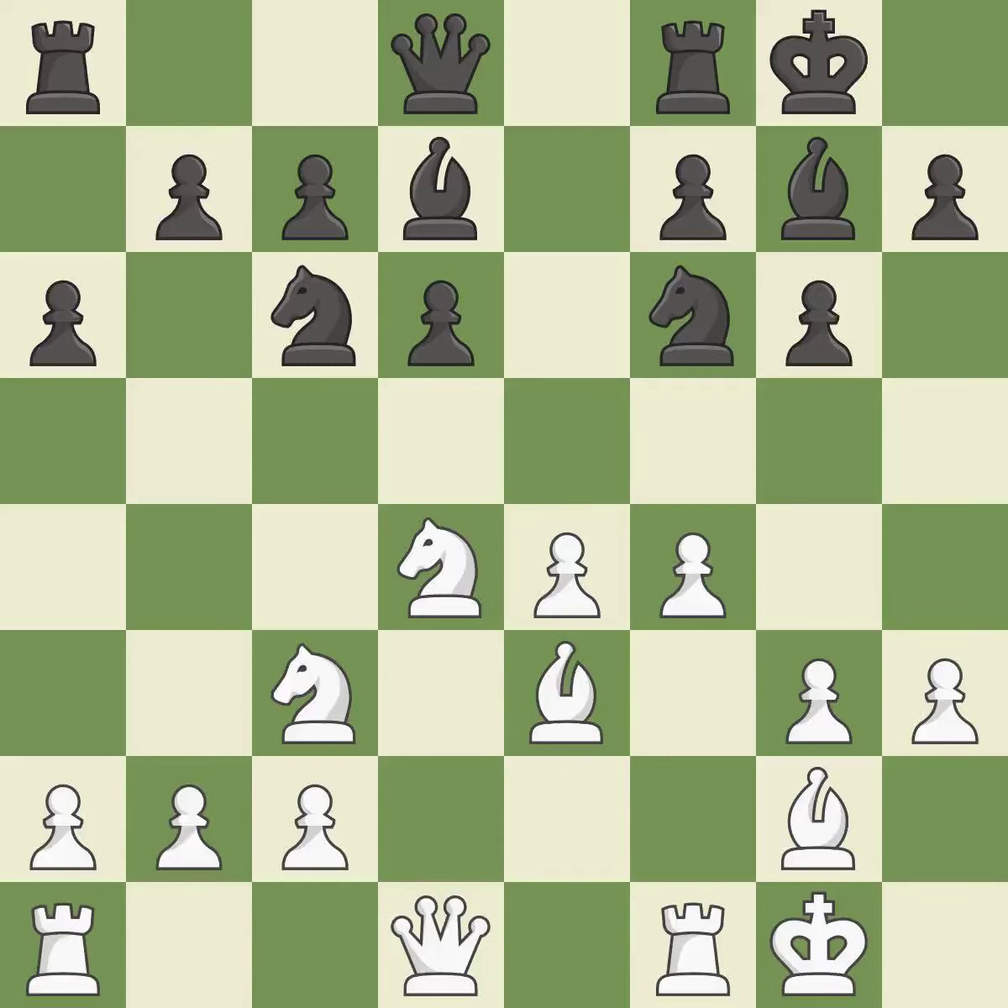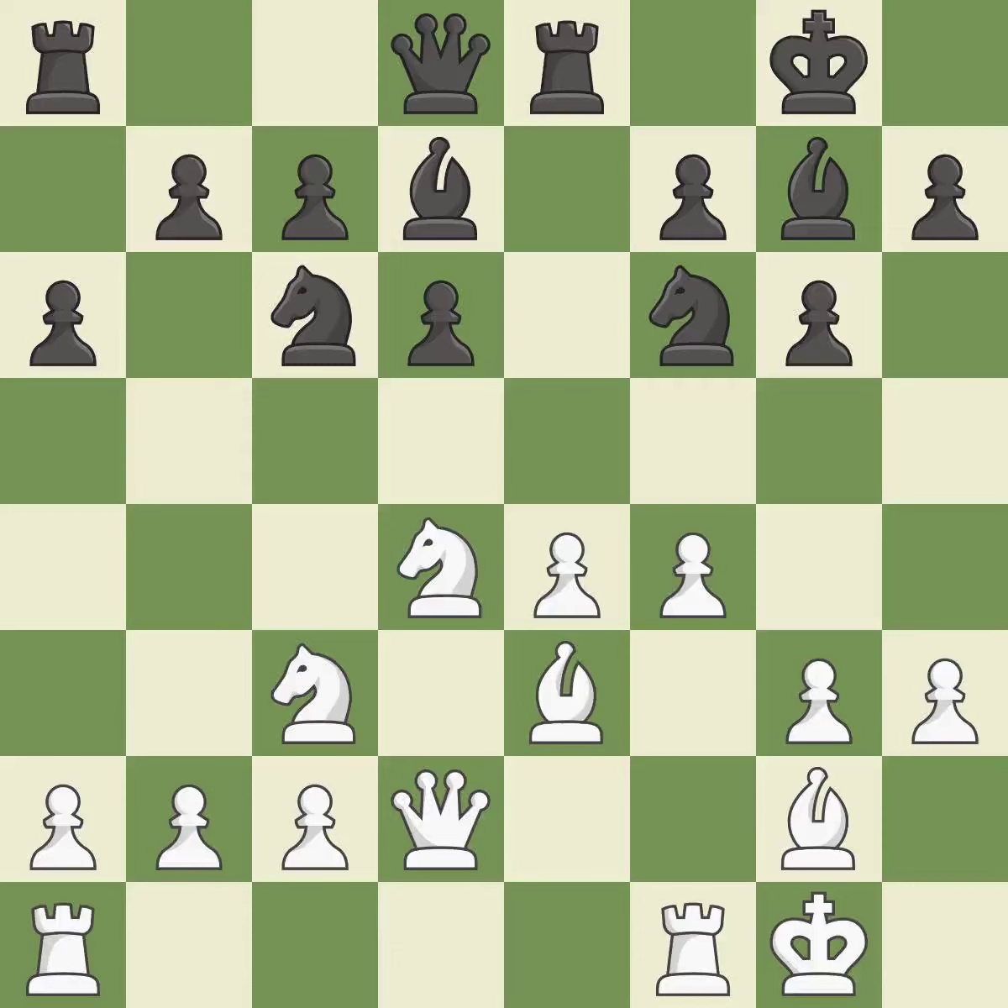Backs off — ideal. This poses a risk of winning a pawn — ideal. This connects the rooks, which helps them coordinate together in the future. This prevents the opponent from being able to win a pawn — good. That is a logical response and quite good.